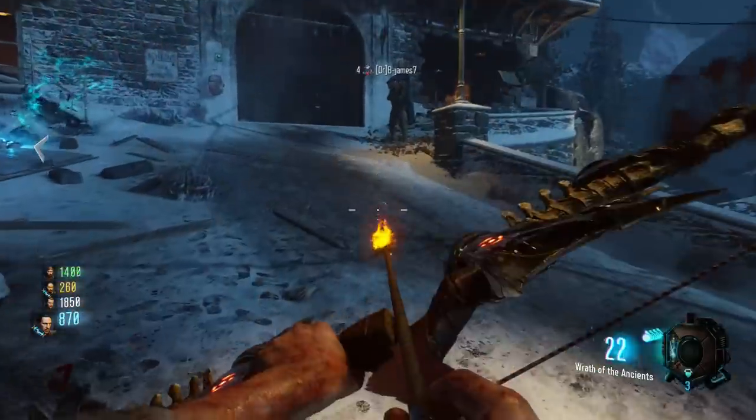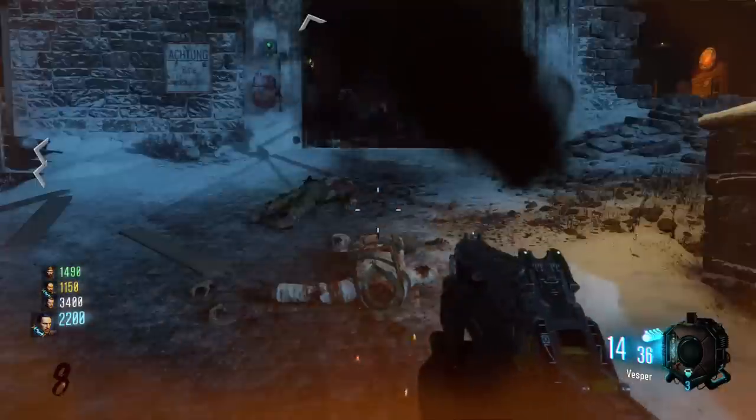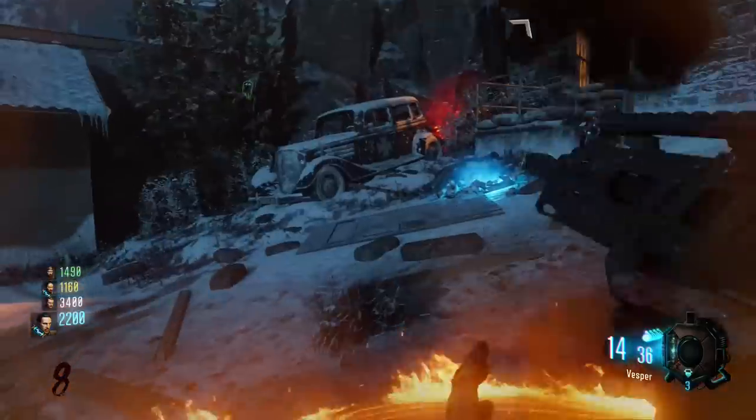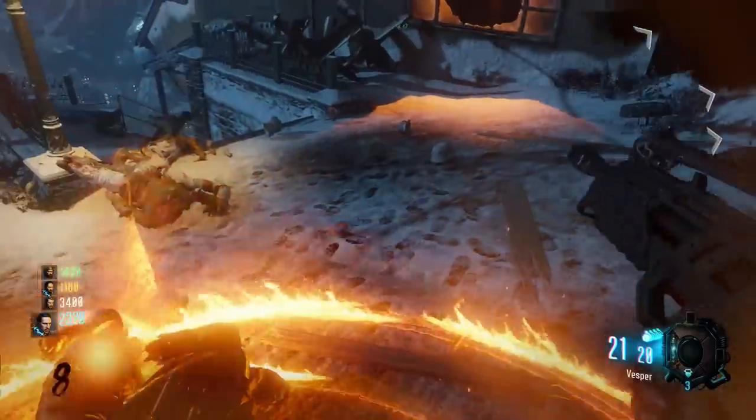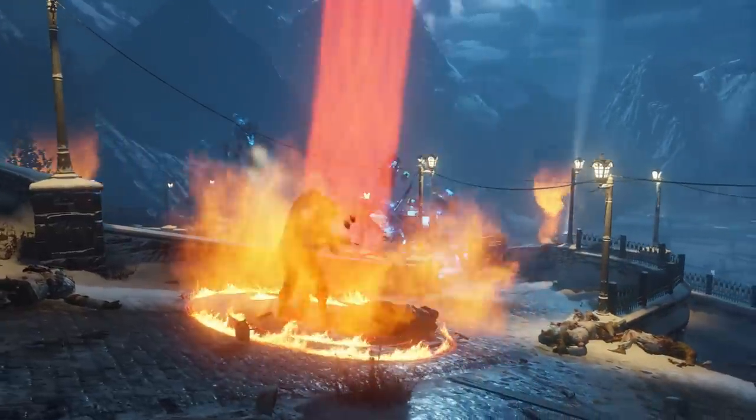Once they are all shot, they will be permanently lit up. Next, get kills while standing on each of these ritual circles. You will know when you get enough kills when a thick tentacle of red light connects the circle to the sun.